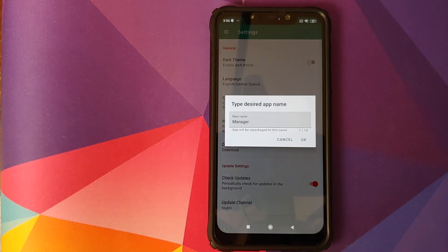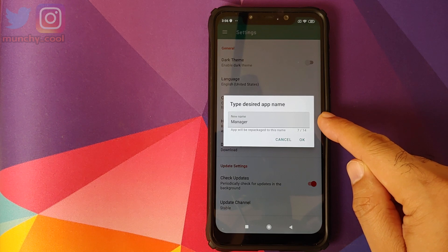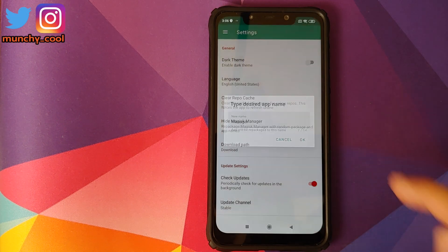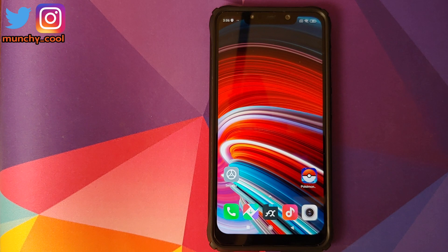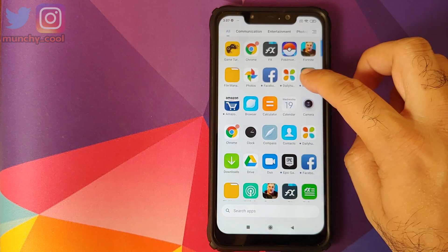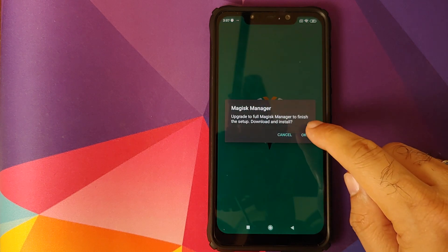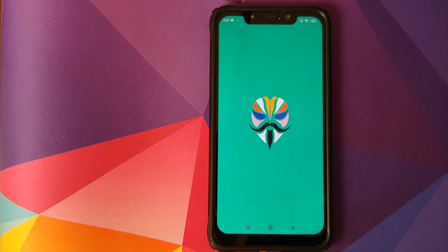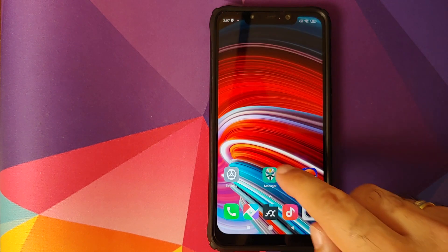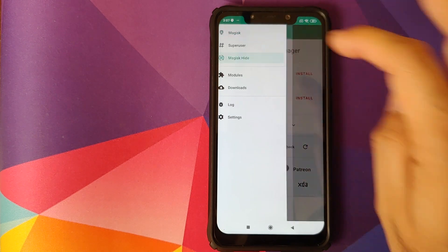Go back into Magisk Manager and select 'Hide Magisk Manager'. It will ask us to use a separate name — let's keep it as 'Manager' and click OK. Wait for Magisk to do its thing; it will close the application. When you reopen the app called Manager and click OK, it will download the full Magisk Manager, but the name will remain as Manager.